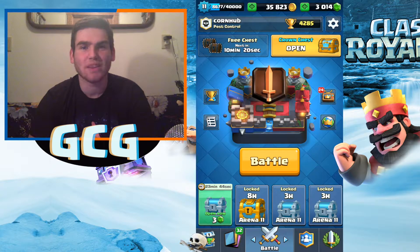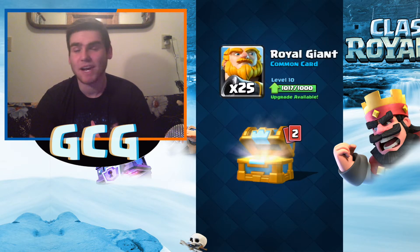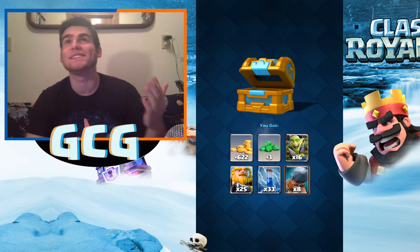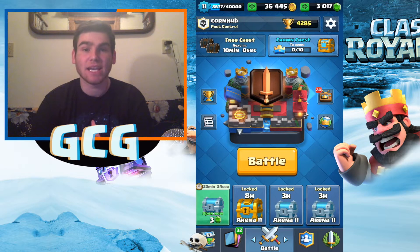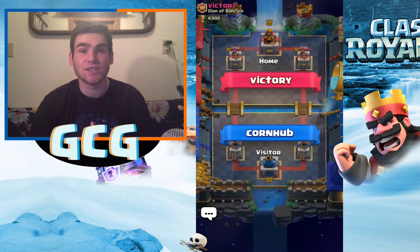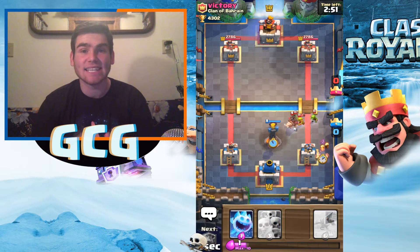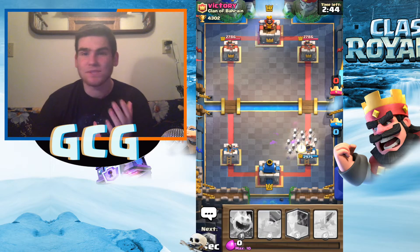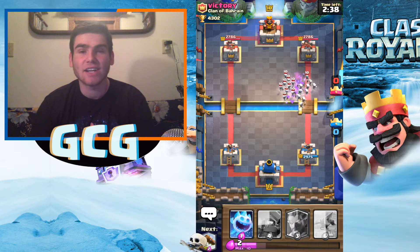If it's skeleton army or minion horde, use poison. If it's an inferno tower, cannon, or spear goblins, go with the electro wizard. Let me know if you're getting wins with this deck — I was amazed it worked so well, I might level up these cards and push even higher. That has been the Golem executioner poison deck. If you don't have the electro wizard, use the ice wizard if you have him — he slows stuff down similarly and handles hog riders and giants well. If you don't have the ice wizard either, any three-to-four elixir card you like, like the musketeer, will work.